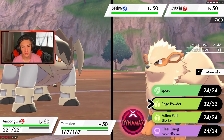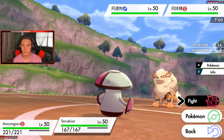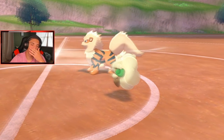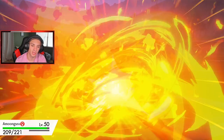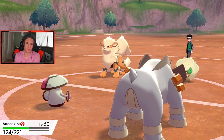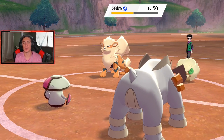Do I Spore? I could Rage Powder or swap. I don't want to swap. I'm just going to Rage Powder and drop a big Rock Slide. Rage Powder comes out and I think he's just going to drop a Flare Blitz. Flare Blitz comes in — Amoongus is pretty bulky and eats it fine, and Arcanine takes recoil damage. We eat our Wiki Berry. Rock Slide comes out — nice damage! I think the play is drop a Rock Slide and swap Amoongus into Whimsicott's slot. Whimsicott's Sash gets triggered, then we Tailwind.